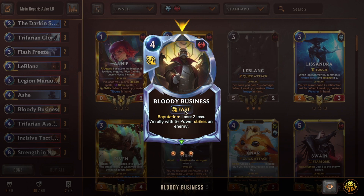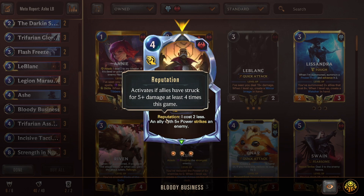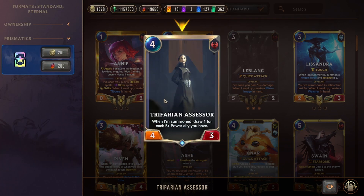Bloody Business is a one-sided strike — with Reputation it costs two, letting your ally strike an enemy to kill priority targets like Janna. The ally still lives with Sky Splitter protection. Triple Trifarian Assessor refills your hand if you have a few five-attack allies on board. If she gets hit by Omenhawk or the Anaka weapon she counts herself for the draw. Mulligan Assessor away — keep her in deck to draw her buffed later and get the refill in the mid game.